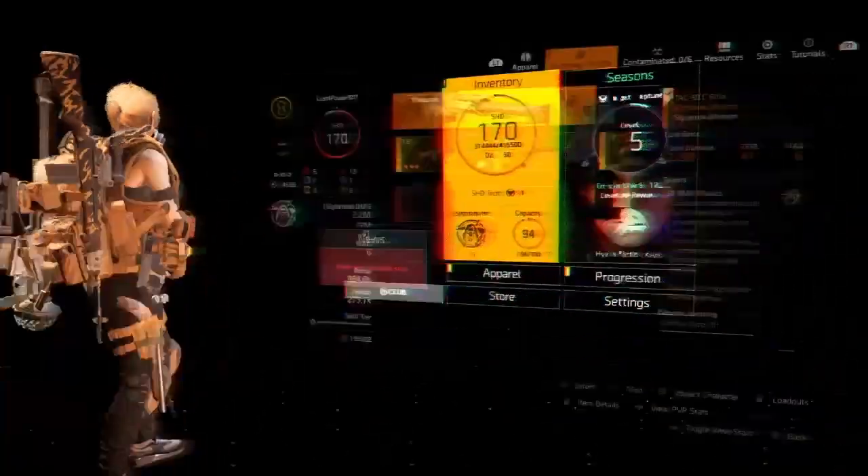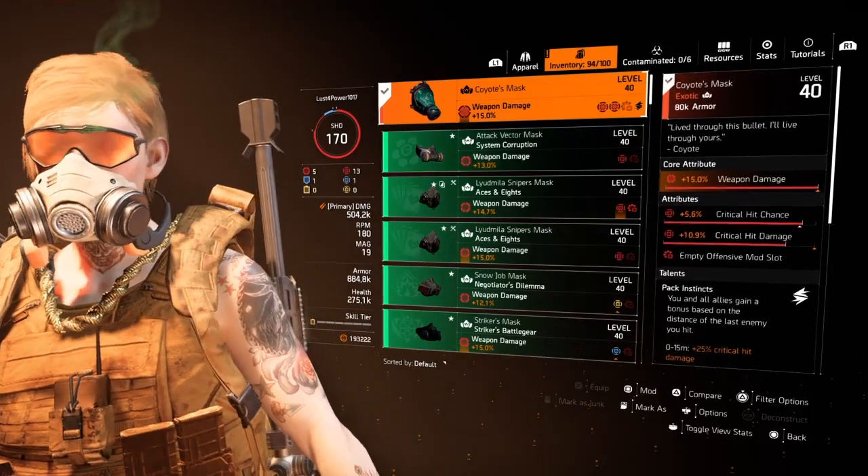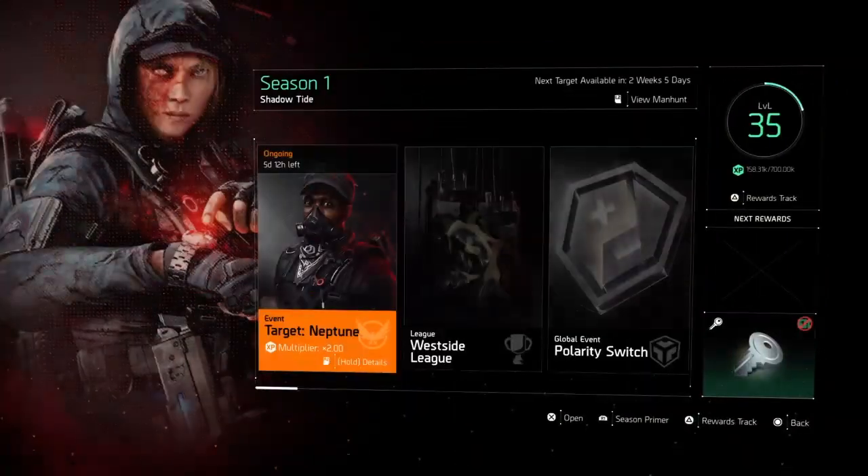Yo, what's good? It's us with Power. I got an OP mask for y'all that y'all need to get ASAP. It's from the Seasons — it's the new Coyote Exotic Mask.